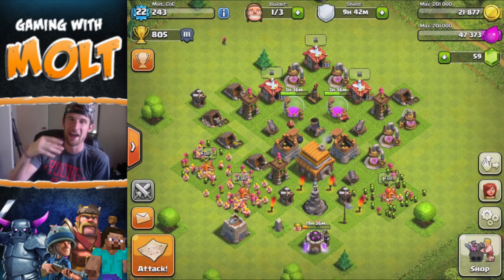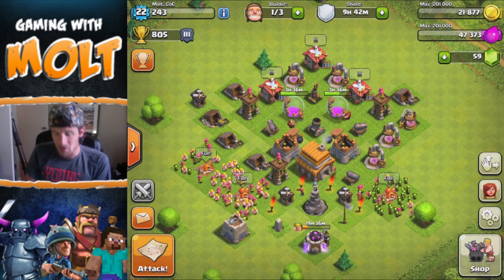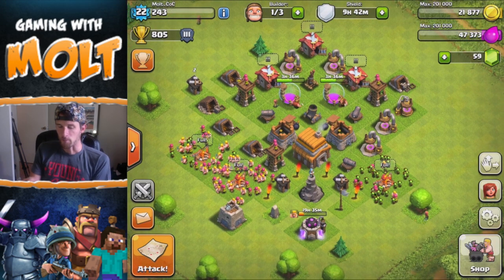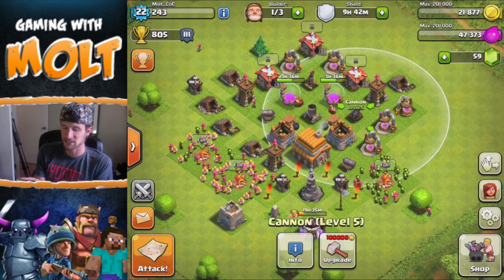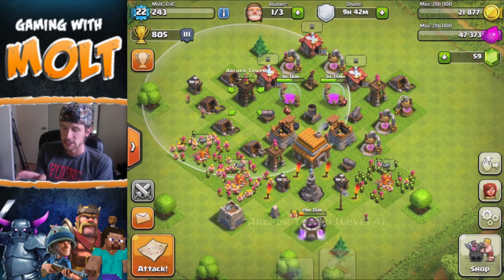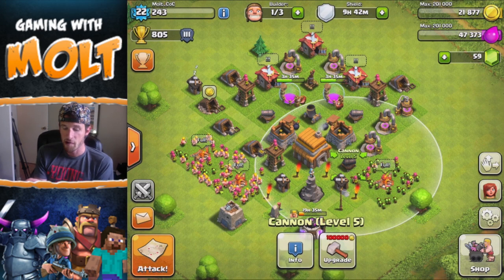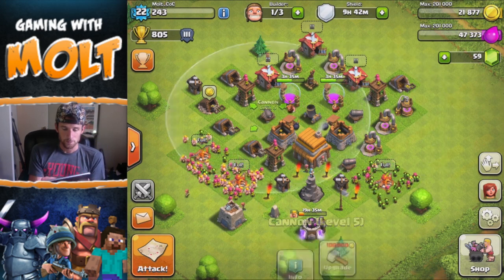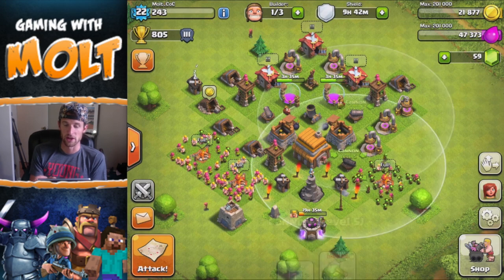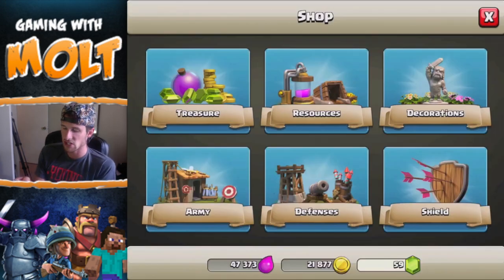I know I'm being weird, I'm just excited to be back. We've done a lot on this base since I last talked to you guys. We have three archer towers now and they're all level four — we got another one once we leveled up to Town Hall 5. We got another cannon and all of those are up to level five as well.